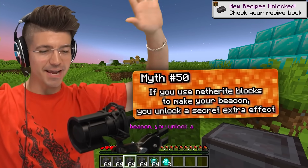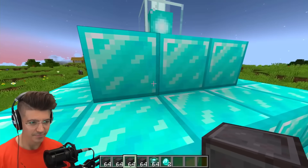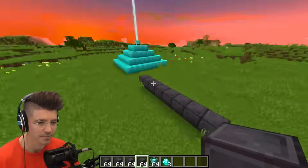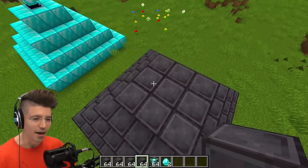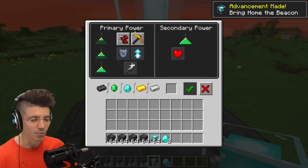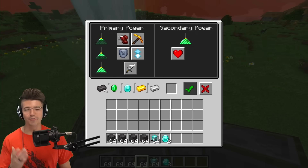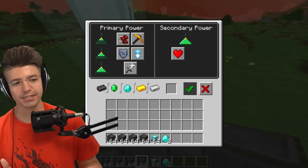If you use netherite blocks to make your beacon, you unlock a secret extra effect. We have a regular beacon — effects are over here. After building the full netherite beacon... nothing happened. Why would you build your beacon out of netherite other than to flex on your poor friends?